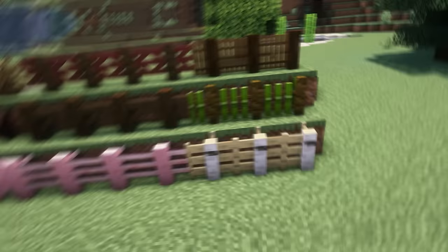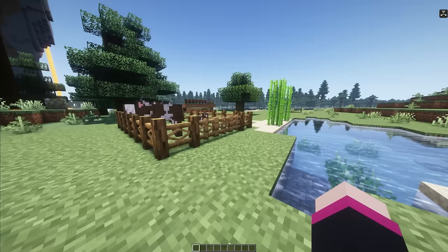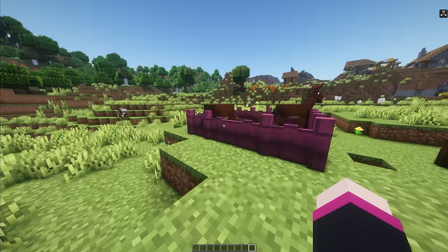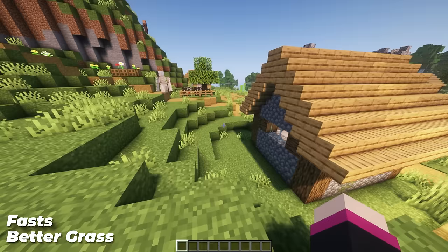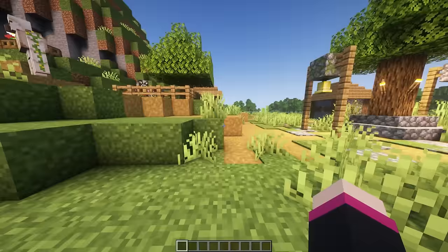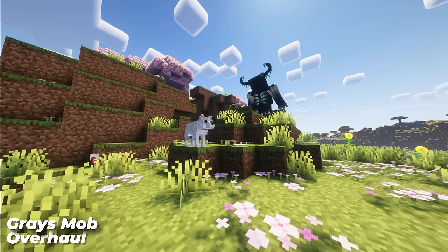Remodeled Fences and Gates bring a big overhaul to fences and gates, making a builder's dream come true with heaps of new designs. Each wood type has its own design to choose from, making exploring your world more of a necessity. My personal favourite is the oak fence. These designs are so unique they can fit in anywhere, and will only make your builds look 10 times better. Mojang is really lacking with not having more fence designs in vanilla Minecraft. Fast Better Grass is a resource pack that changes your grass blocks into full grass blocks, which I think is a good alternative to changing up grass blocks. Improving the look of your world, villages, and all of your builds.